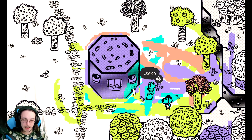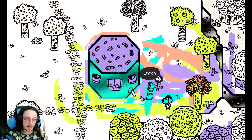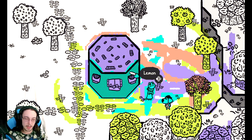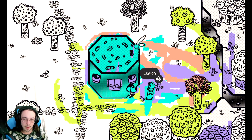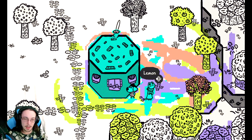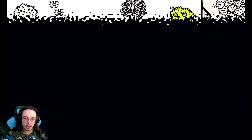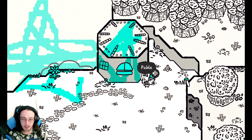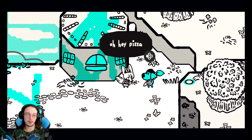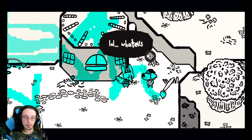I'm blue, da ba dee da ba die. If I were green I would die. Blue his house and blue his window — everything he did and everything he lives and loves is blue. Just like him. Hey pizza, is that the brush? Of course it's the brush. Did you steal it? No.